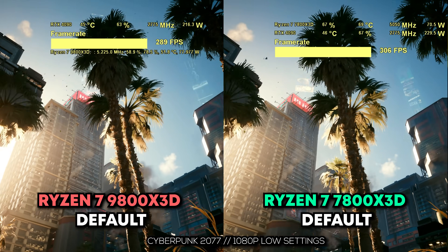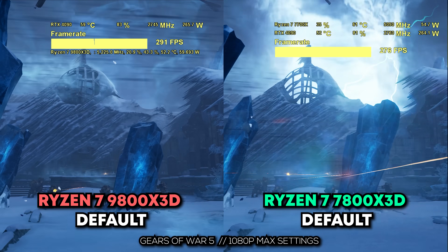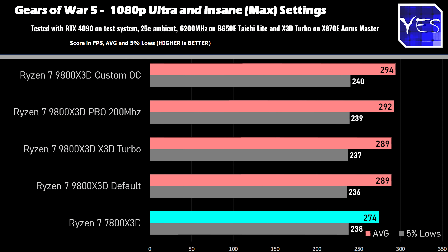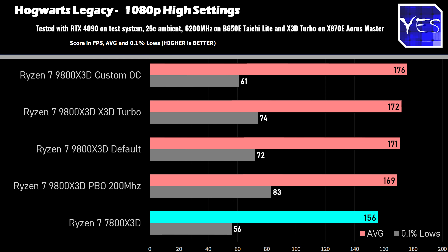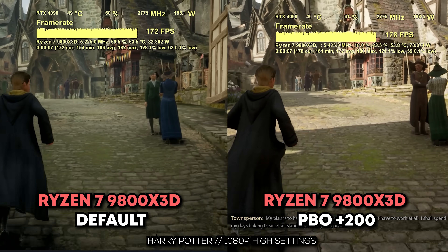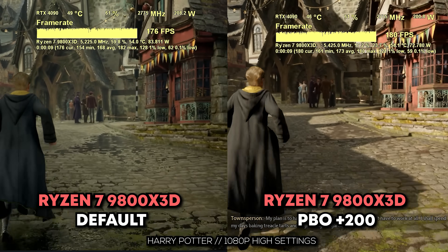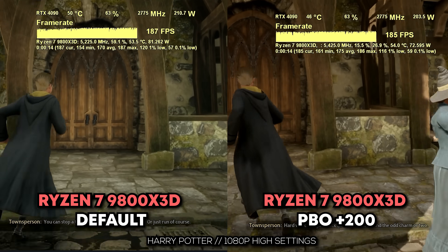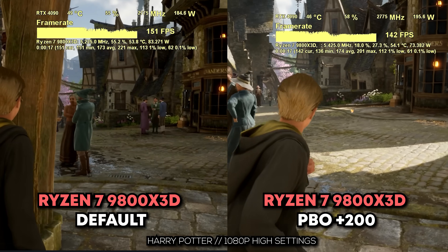Moving on to Gears 5 — testing out the four different scenarios, there wasn't really a big difference at all, which could come down to variance. So overclocking for this particular title did not really make a difference; it was more 3D cache-bound. Then moving on to the last title, Hogwarts Legacy at 1080p high settings — the manual overclock did score slightly better than the other four results, but they're all very close to one another, with the exception of Age of Mythology, which was absolutely screaming ahead and very responsive to an overclock.